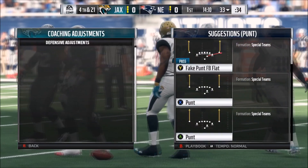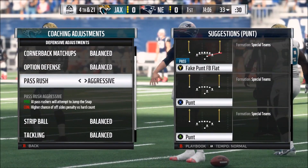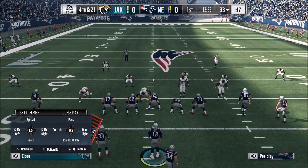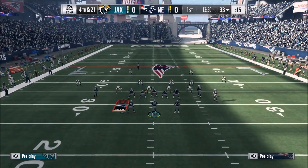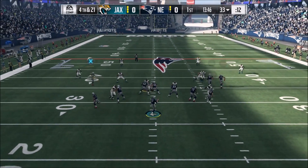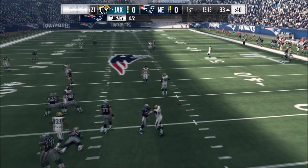Keep in mind the Patriots do have a pretty good offensive line, so we're not using a weak offensive line here. To make this even better, you can put your coaching adjustments pass rush on aggressive. Again, in must-pass situations this is good to do. If you mix pass rush aggressive with the pass commit, you're talking pretty much guaranteed block sheds as you're seeing right here.